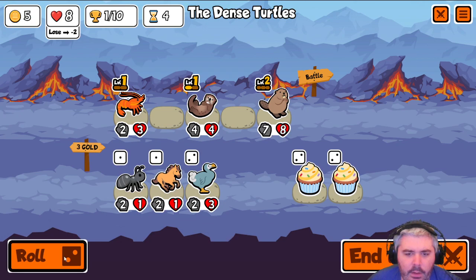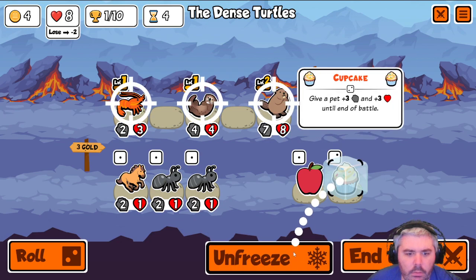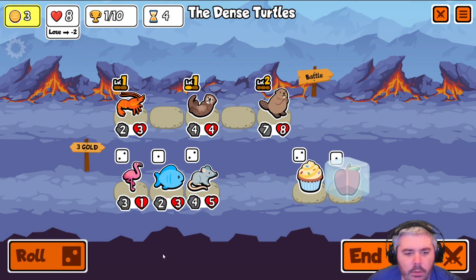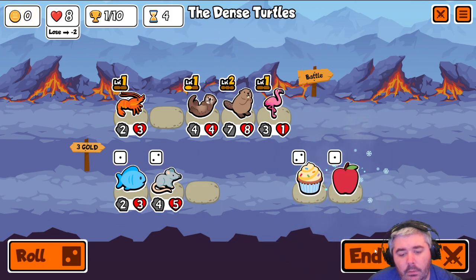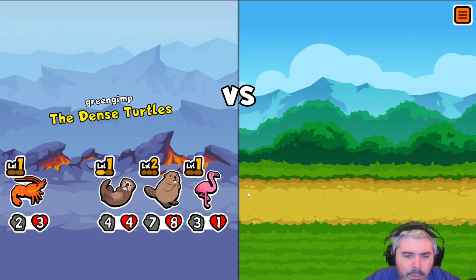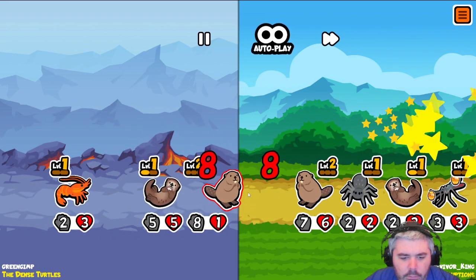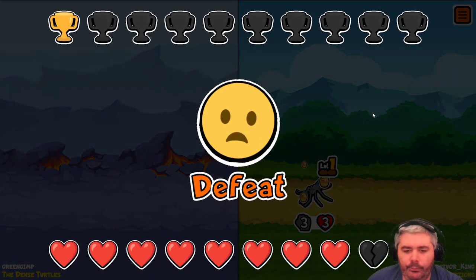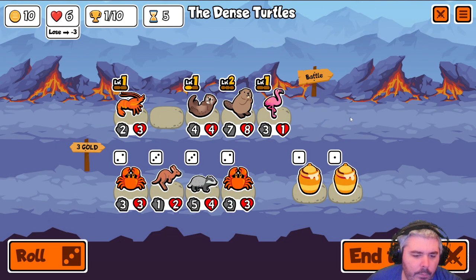Not really a fan of any of this. I guess we'll freeze a cupcake and then unfreeze. I'd rather have the permanent 1-1 rather than the 3-3 for a battle. It's probably equal whether we win, draw, or lose here. And we lose. Boo! But losing early is not the end of the world.